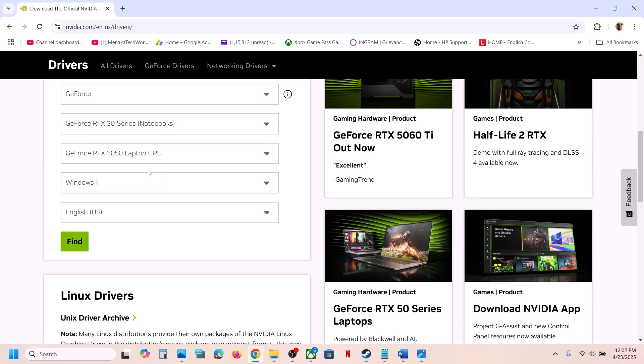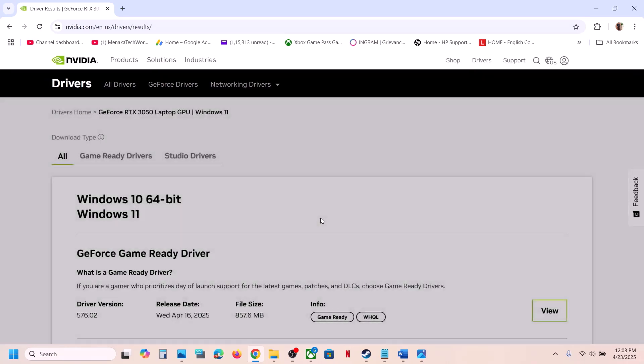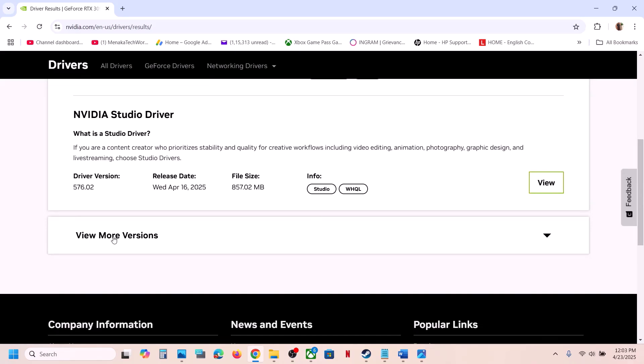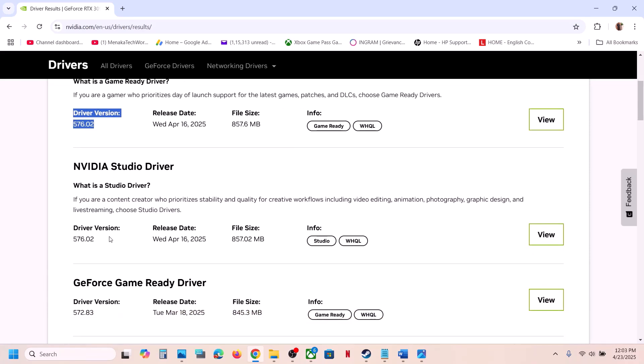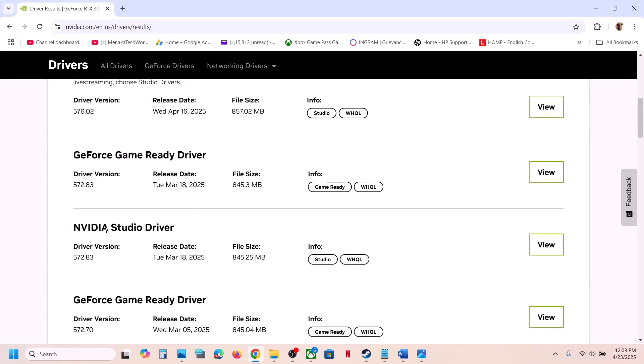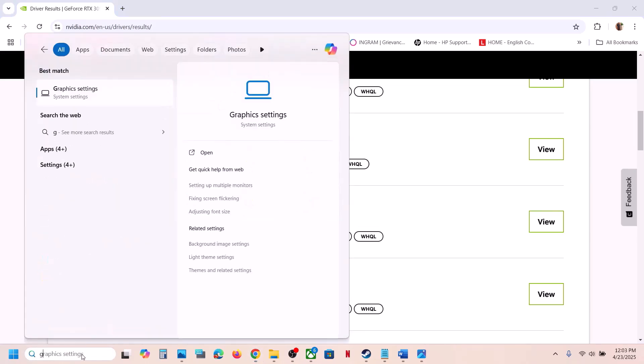If that still doesn't work, you can try rolling back your graphics card driver, as this has worked for many players. On the NVIDIA website, click View More Versions. The latest driver is 576.02, but installing version 572.83 or 572.70 has worked for many users. When installing the older driver, make sure to check the box for Perform a Clean Installation, then restart your computer and check.